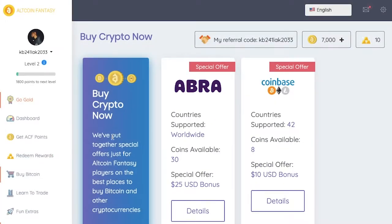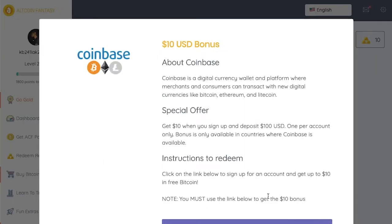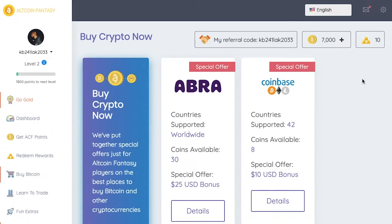You can also buy Bitcoin on here. I've actually done a video on Ibra as well, and I'm trying to use their offer to get a $25 USD bonus. To get the bonus, all you gotta do is deposit five bucks and then you get the $25 bonus. As far as the Coinbase one goes, it's the same thing — get $10 when you sign up and deposit $100, which is pretty much the standard Coinbase bonus.